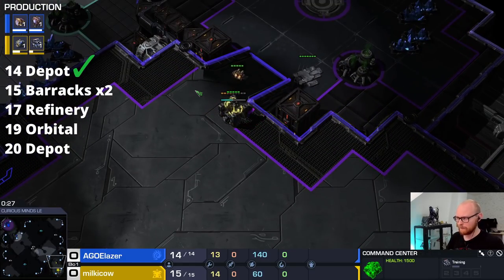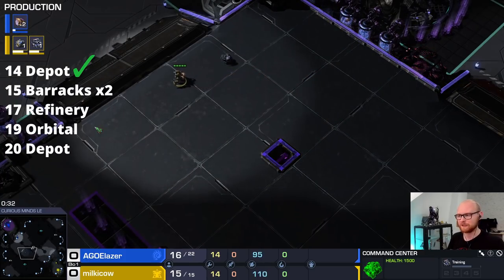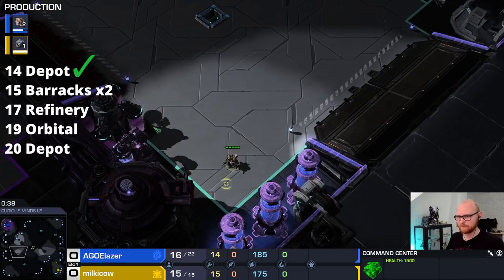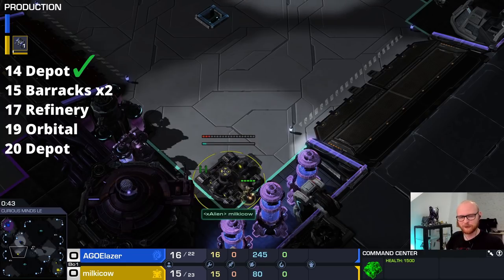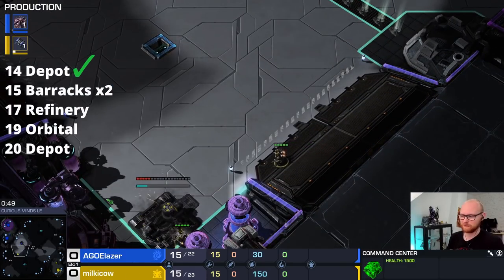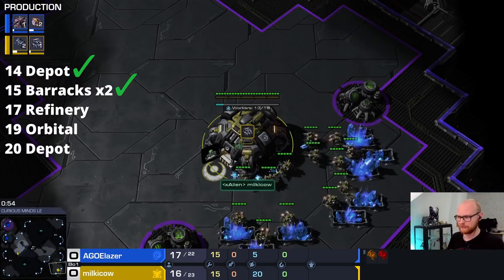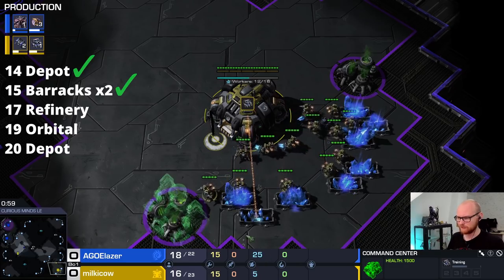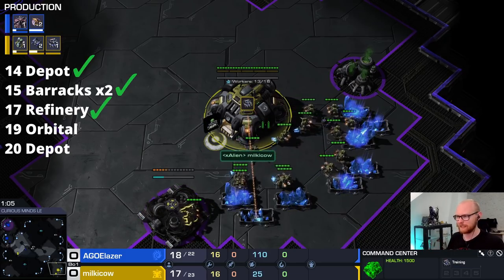Maru, the best Terran in the world, very frequently follows up 2 Racks with a Battlecruiser. The most common follow-up is probably a Hellion drop. The timings here are usually 15-15. Some people do a super economic version going 16-16, but you still need to do damage — you're not doing 2 Racks just to walk around and meme. I prefer the 15-15 version. You don't get the gas straight away; typically you get your gas at 17 because it has the best flow of the minerals-to-gas ratio.